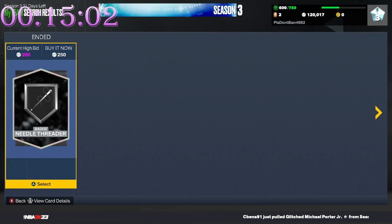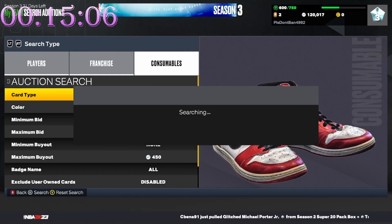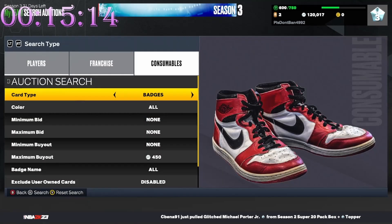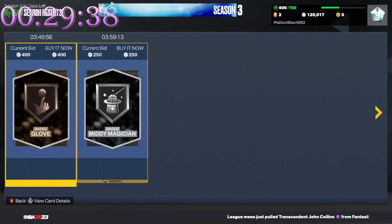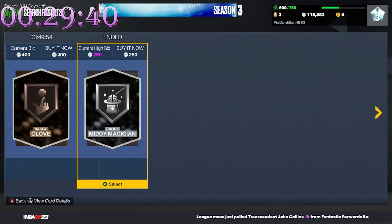Finally we get another snipe — it dried up. We got a Needle Threader for 250. I forgot to tell you what we started with: we started out with like 122,000 MT, so we'll see what we get. Let's go — we finally got another snipe, a Mini Magician silver for 250. I'll take it.